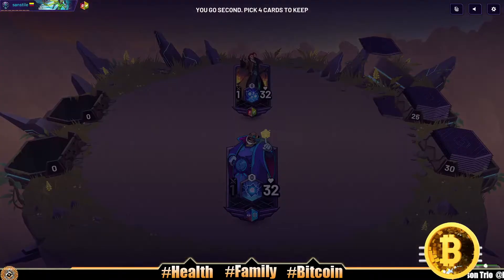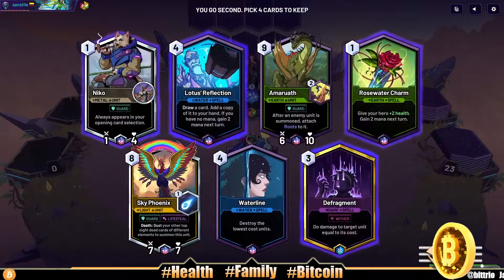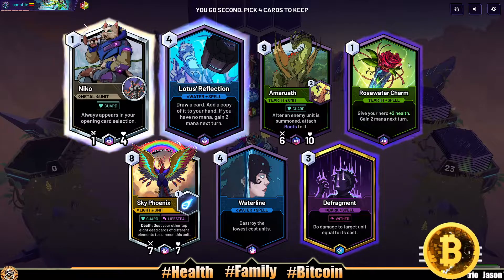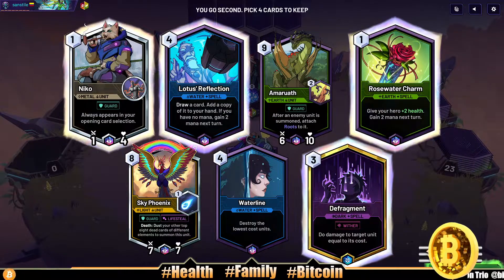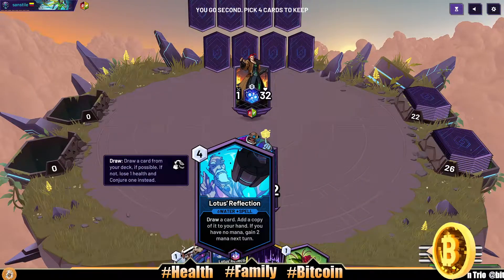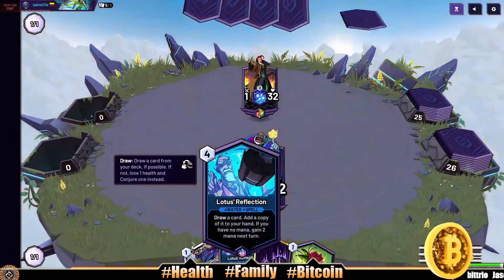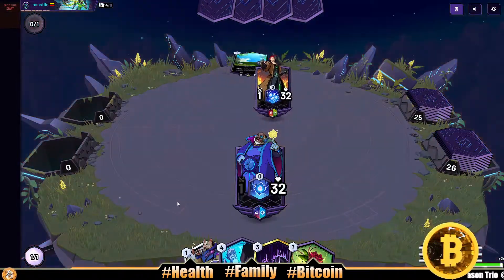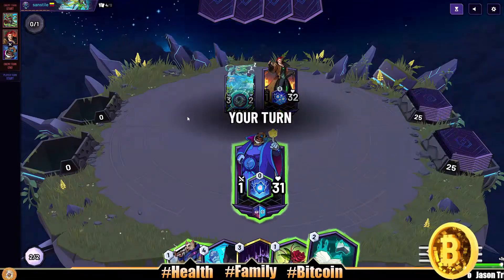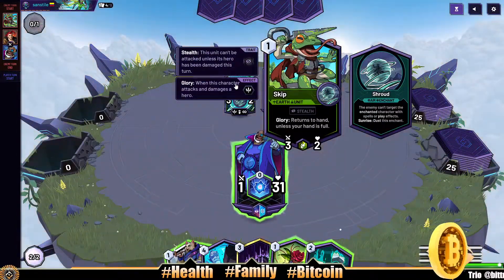Yo, what's going on everybody, welcome back! We'll be playing a little Sky Weaver here. It looks like we have a pretty good opener. We're gonna try to get this Lotus's Reflection spell out on curve. Hopefully we can do it — we're not under too much pressure from our opponent, but they start off with a Skip.